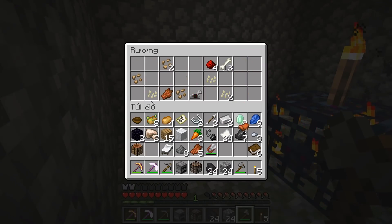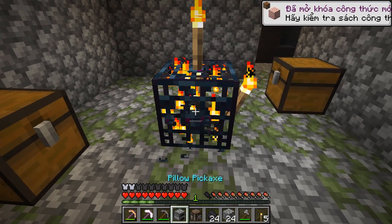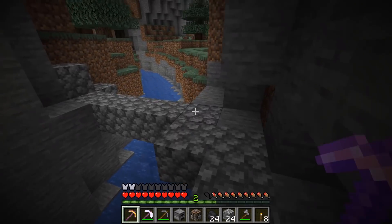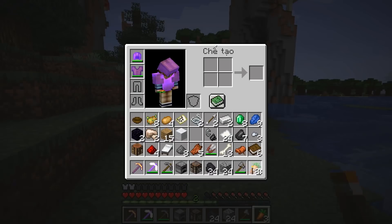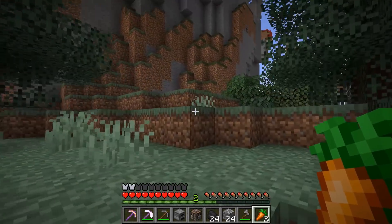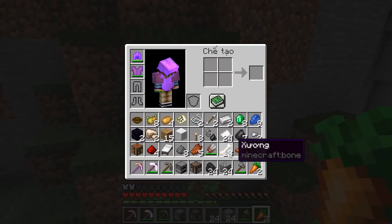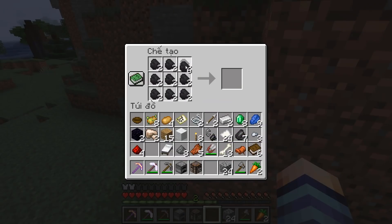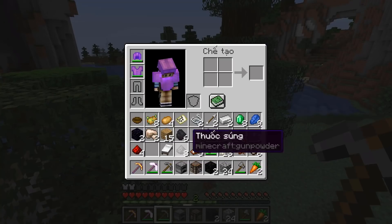Mình sẽ lấy thuốc súng, mình rất cần thuốc súng để làm TNT. Rồi rất nhiều xương này. Rồi có cái yên cửa luôn, mình sẽ lấy yên cửa với lại bột xương để stall luôn. Rồi sẽ đập cái lòng spawn này đi. Bạn sẽ bảo: ủa sao anh không dùng cấp độ mềm mại để đập lòng spawn? Không có bụng này đâu. Tiếp tục mình sẽ ăn cà rốt để hồi máu. Thang nó phân bố cao cao, sao mình đào được? Mới được 24 mà.